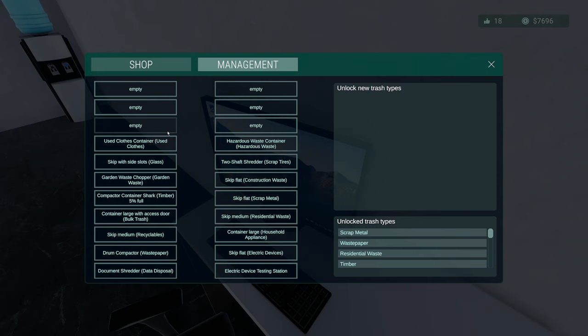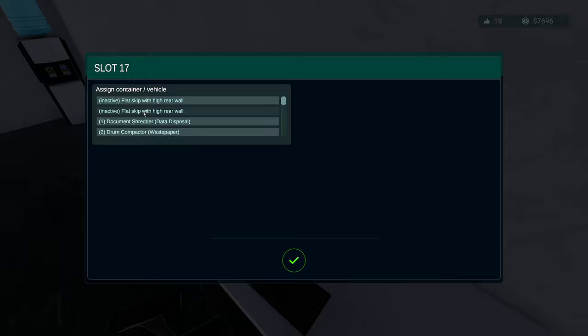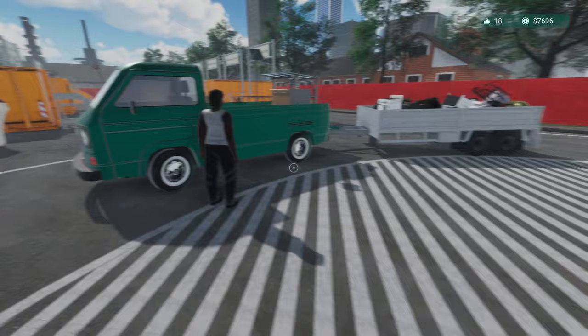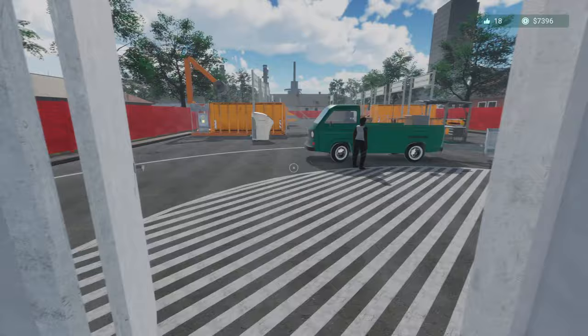That's the new one — we'll take it. There we go, and we're going to place it here. Is organic waste chargeable? I don't know — it's organic, I would have thought no. Flat skip with high rear wall — did I hit it twice? Organic waste — scrap organic, there you go. We haven't got it — I've got a feeling we have though. Hazardous, construction, household — no we haven't. Oh sorry, keep you waiting — I've just got to do one thing. Put the sign on it.